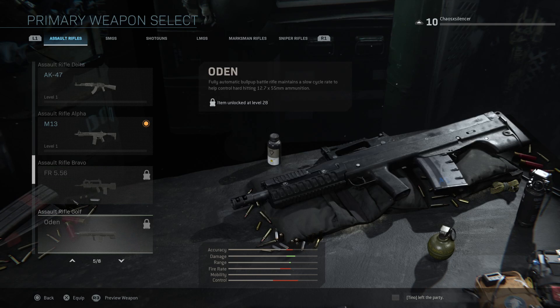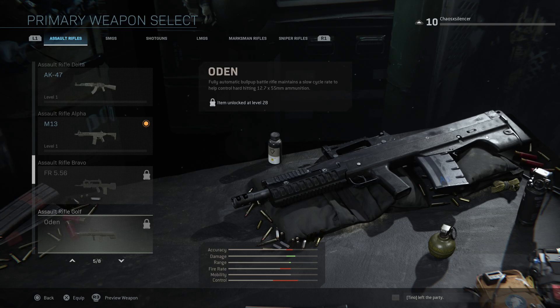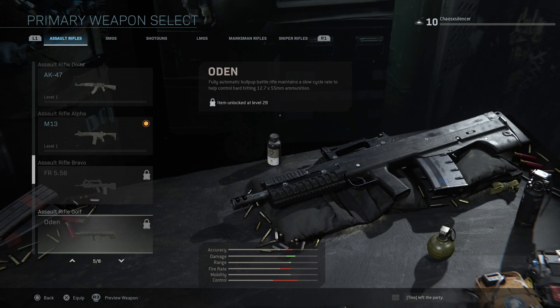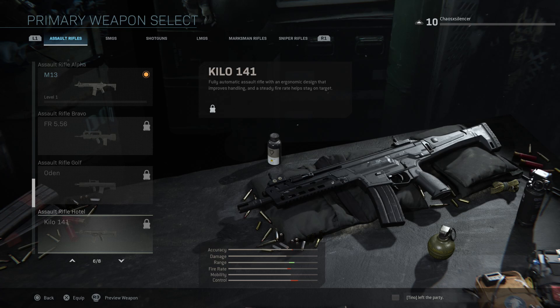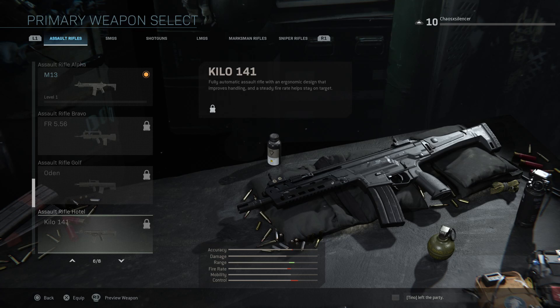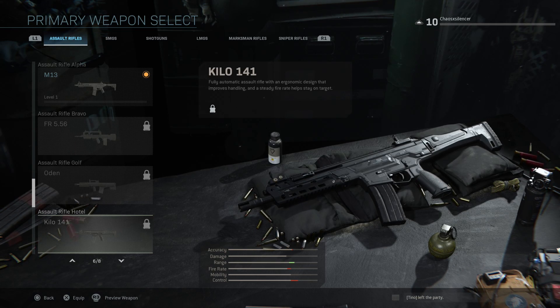The Odin — a lot of people want to know about this one. The gun's real name in real life is the ASh-12.7, and it's a prototype bullpup assault rifle. It's fully automatic, maintains a slow cycle rate to help control the hard-hitting rounds. Then we have the Kilo 141 — a fully automatic assault rifle with an ergonomic design that improves handling and a steady fire rate to help stay on target. This is actually the HK433 — it looks kind of like an ACR, but it's an HK, and it's a nod to Task Force 141.